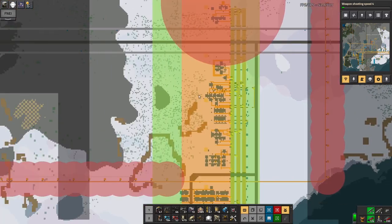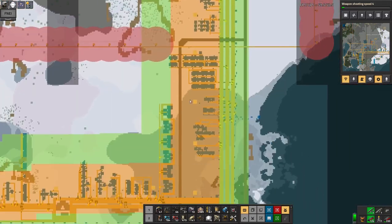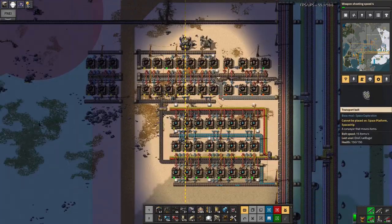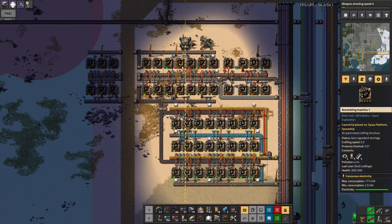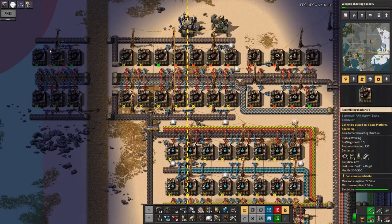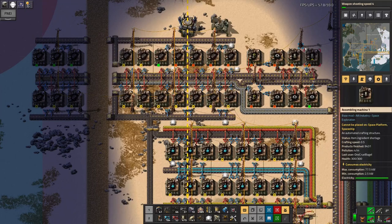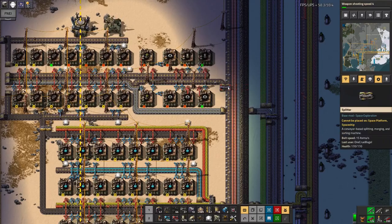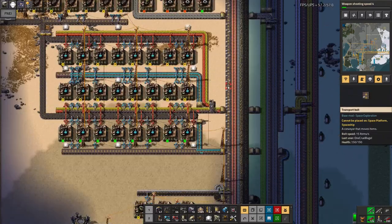The train's trundling backwards and forwards merrily and I also built up the blue science here. In the last episode I mentioned that I can't count, so I hadn't built up enough engine-making machines. Now I've doubled it — there are 20 of them instead of 10 — and that meant I had to add another machine making pipes and another making cogs. Despite all of that it still looks like I'm not getting enough iron through here, so I'm going to need to take a look at that.